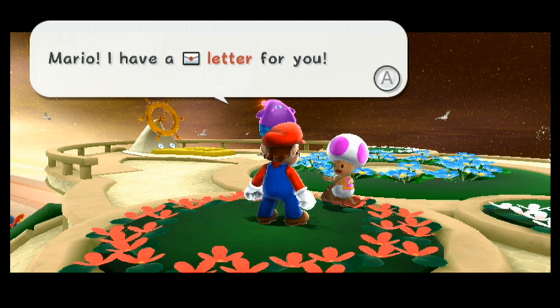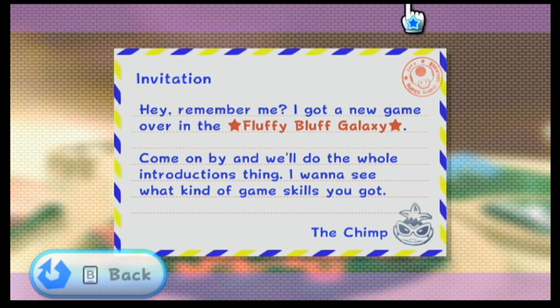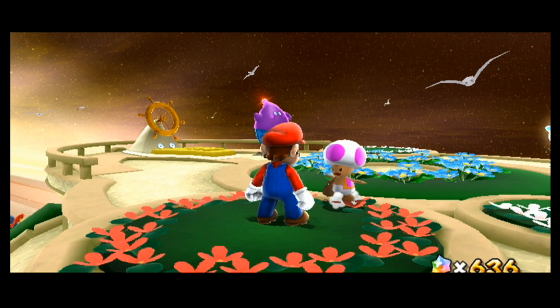If the Mail Toad actually stops you and it's unskippable, that means it's going to be a letter that activates a star. Here's the Chimp. We're going to be getting a lot of letters from him over the course of the game, and he's back in Fluffy Bluff Galaxy. He's going to give us the last star, so we'll be going there shortly.